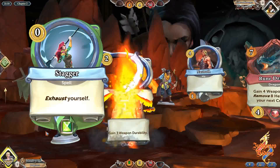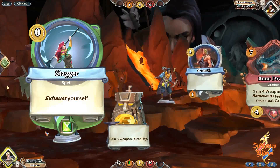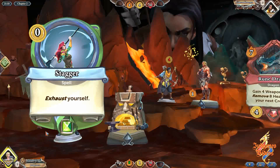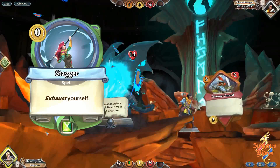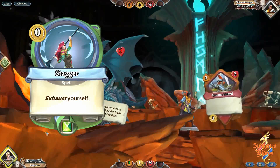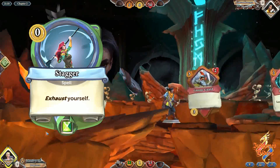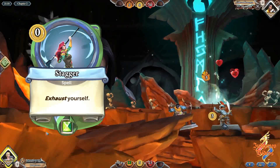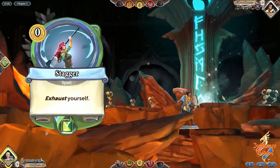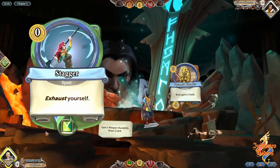Now self-exhaust is a really interesting and useful mechanic and I think it should stay. And we certainly don't need any more cards that remove base attack. But as the sole effect of the card, it's just a bit underpowered even at 0 gold cost. Literally every other self-exhaust card in the game comes with powerful effects or multiple powerful effects — strikes, bonus damage, gold rewards, temporary attacks etc. So having Stagger just do self-exhaust and nothing else is a bit underwhelming.